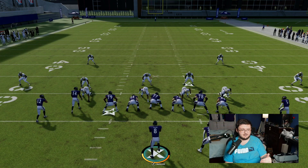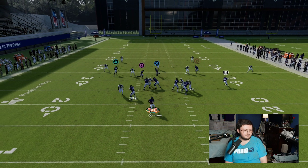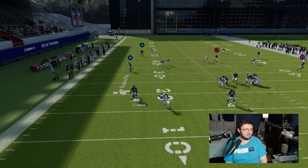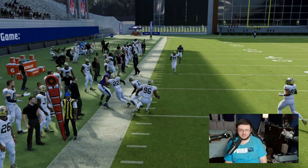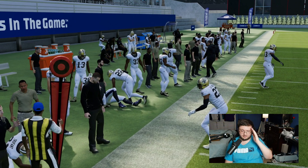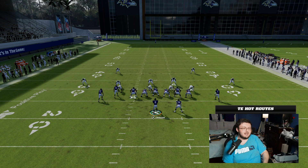You can walk to the left-hand side, and especially like I said, your mobile quarterback works out very well. There are a couple different things you can do. First off, you want to get that user to follow you a little bit, especially if you keep doing the same concept. The user is going to think, I need to cover the underneath route because I've got over the top perfectly fine. That's when you go ahead and destroy them.